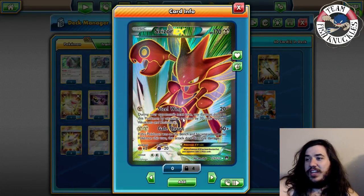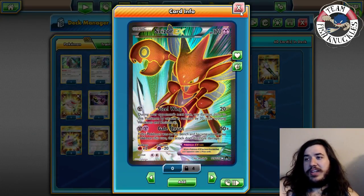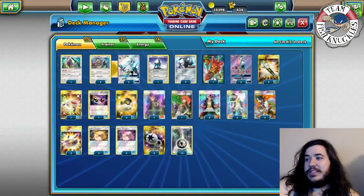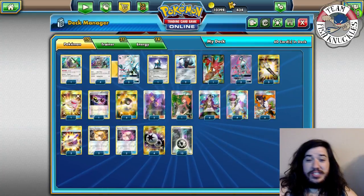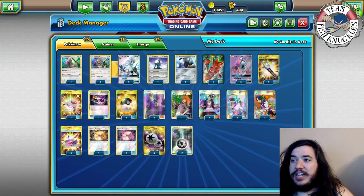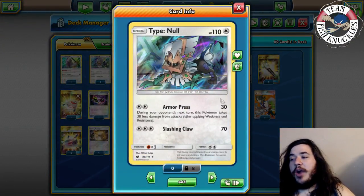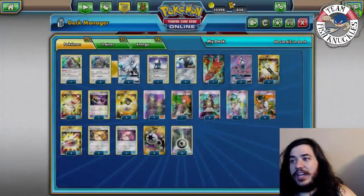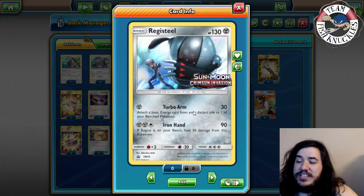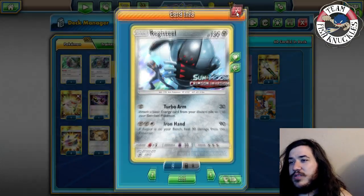Cobalion is a really good late-game attacker to take those last few prize cards. We also have Scizor, which is great against decks weak to Metal - its Gale Thrust does 50, plus 60 more if it became the active Pokémon this turn, so 110 total, meaning 220 against Metal-weak decks like Ninetales and Gardevoir. One note: you can't use Brigette to search Scizor.